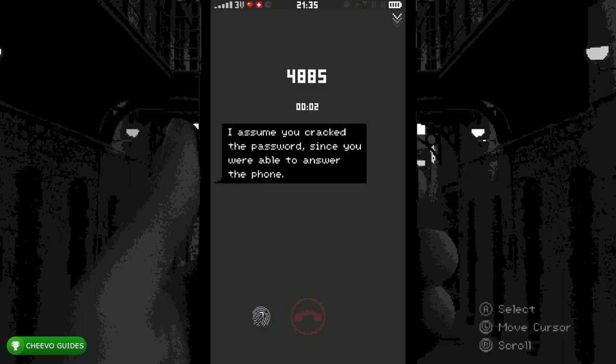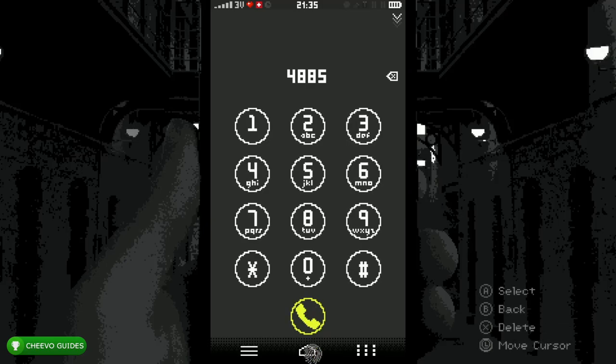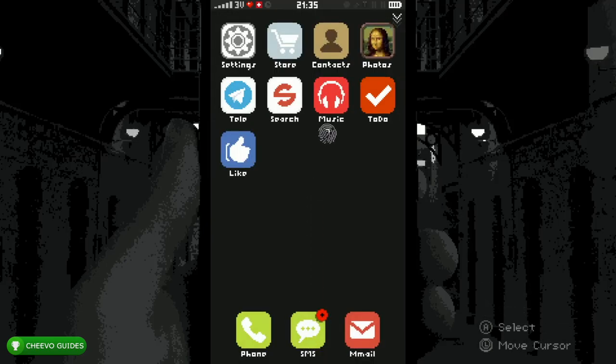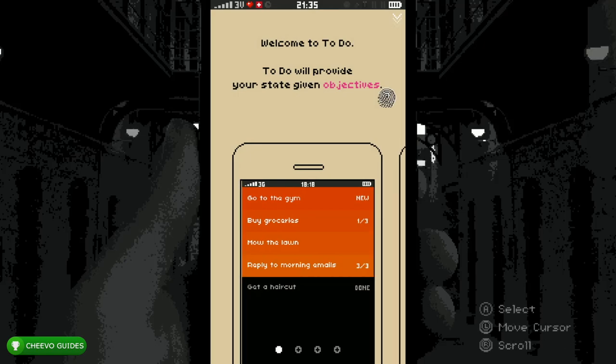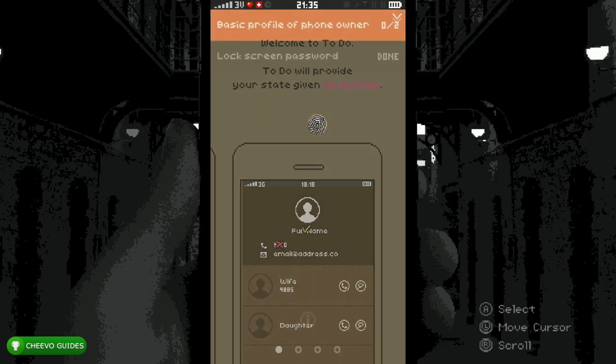You can go ahead and skip through this conversation, so press Start and it will automatically skip through it. After that, go ahead and end the call and press the Home icon. Go back to the To-Do app and slide through the different tabs using the right stick, then press that icon to go to the To-Do app.